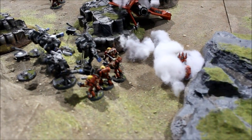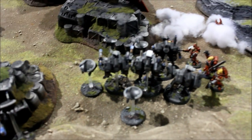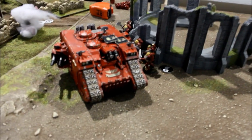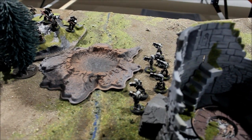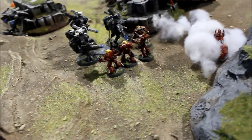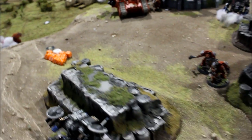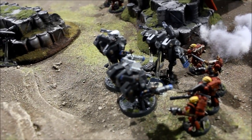Blood Angel Turn 5 movement: the Assault Squad moved down looking to assault the Crisis team. Terminators moved up, now within 12 inches. Death Company Dreadnought moved and popped smoke. The Land Raider sat holding the objective with the Assault Squad disembarked. Death Company rolled a six and moved up fast over the hillside, standing a reasonable chance of reaching the Pathfinders. In shooting: a pistol shot from the Assault Squad wounded one Crisis suit. The Land Raider fired — Heavy Bolters cleared away the two drones, then a Las Cannon scored an instant death hit on a Crisis suit.